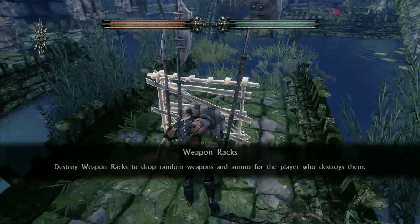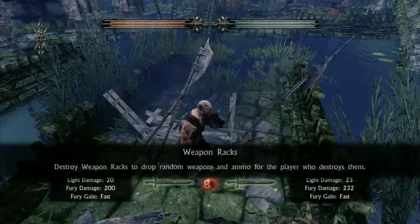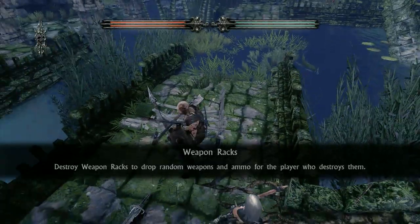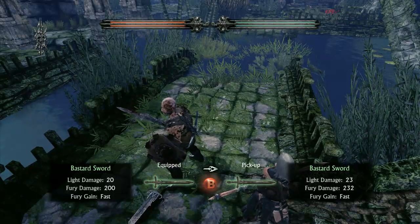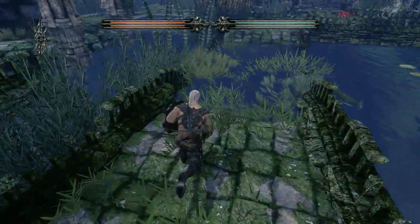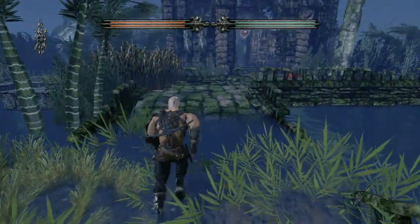Weapons are found on these weapon racks. You just hit it, and it's random for the player who destroys it. So don't get greedy and go taking them all down — your partner needs some too, if you're playing co-op.